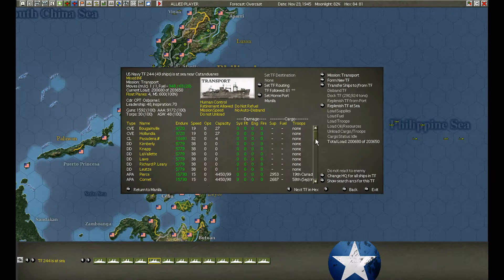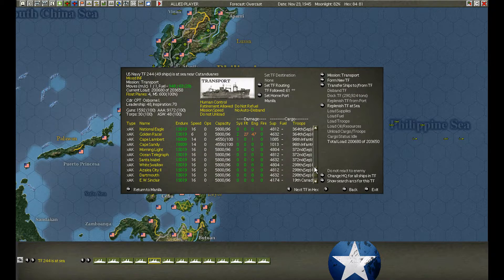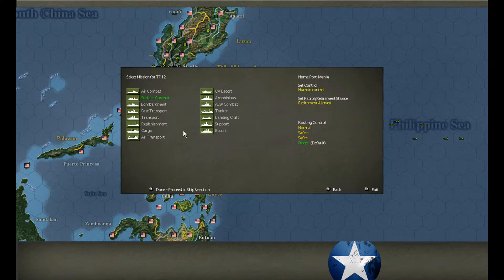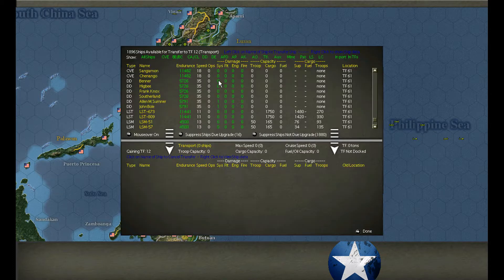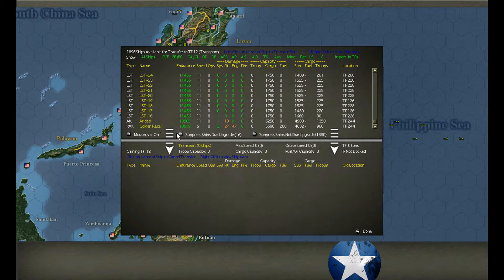Let's take a look at it. What have we got? We have one ship moving at 11 knots — that's okay, still acceptable. And one moving at 6 — that's garbage. We're going to form a transport group. There's nothing that's going to be moving that slowly.